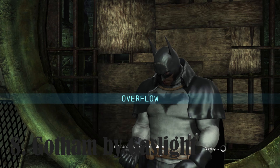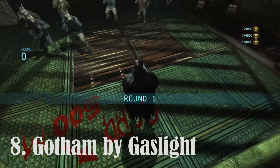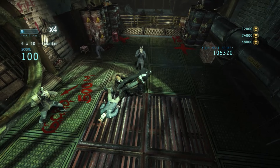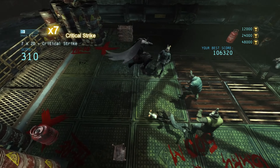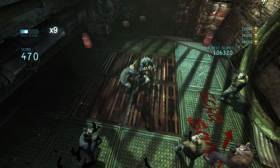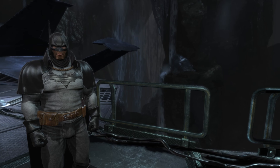Then we've got the Gotham by Gaslight skin, from yet another Elseworlds story of the same name, where Batman takes on Jack the Ripper in the 19th century. Really interesting premise, and although I still haven't read the story or watched the movie — even though I have it on DVD — I like this suit a lot. It's very novel, unique, and authentic. I like the big bat symbol, the more makeshift stitched-together cowl, and the cape. All great. Awesome suit.